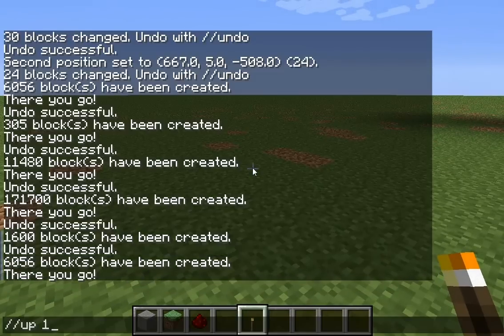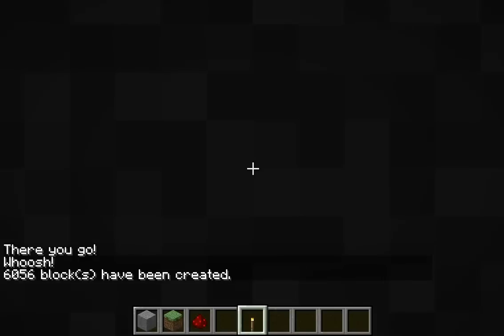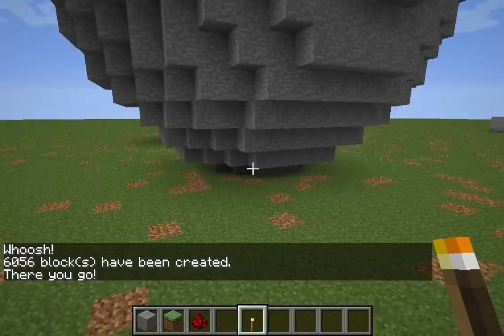is just //up ten, then give it the //sphere one ten, and then //unstuck. And that's how you get it exactly on the ground, I think. Yes.